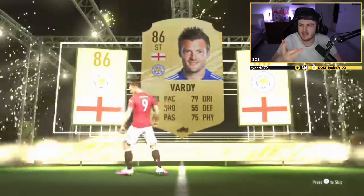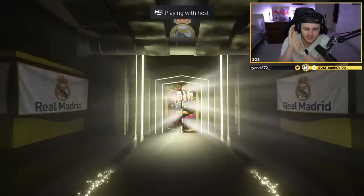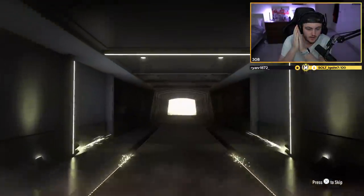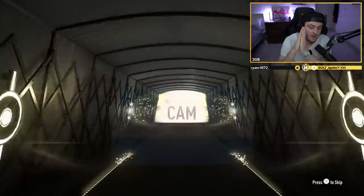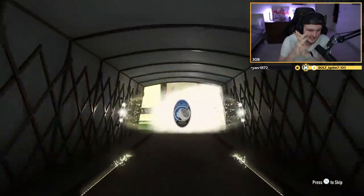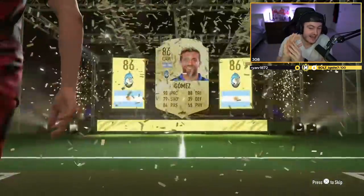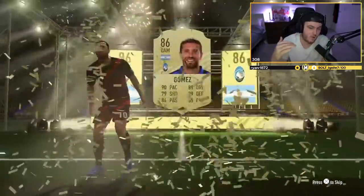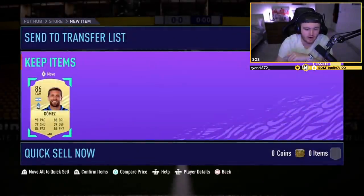I don't know why PS5 SharePlay is like this, it's really weird. Let's see if we can get ourselves something decent in this 86+. It's not a special card — big nation, right wing, CAM — Alejandro Gomez. So the chart we're going by: 86 is an L, 87 is an L, 88 is a small L, 89 and above is a dub. That's what we're looking for.